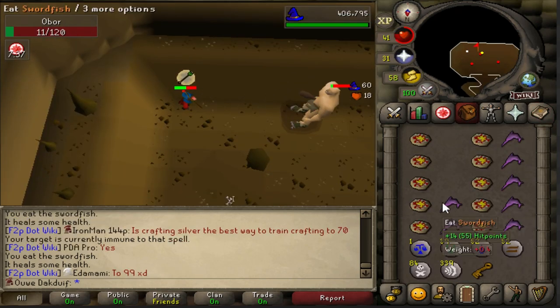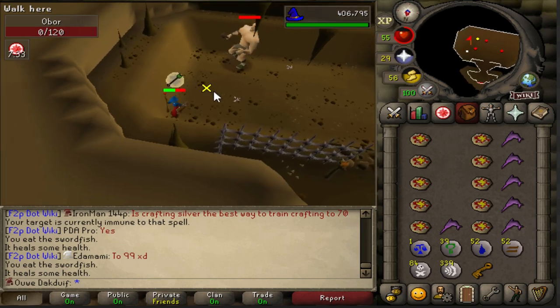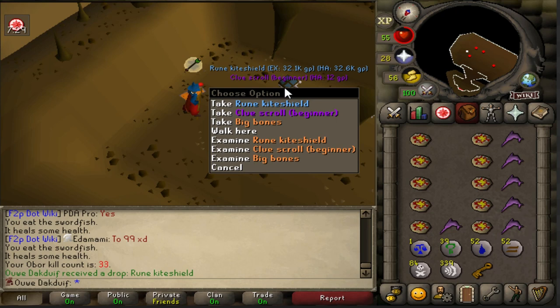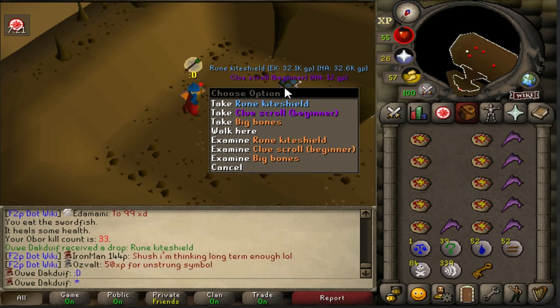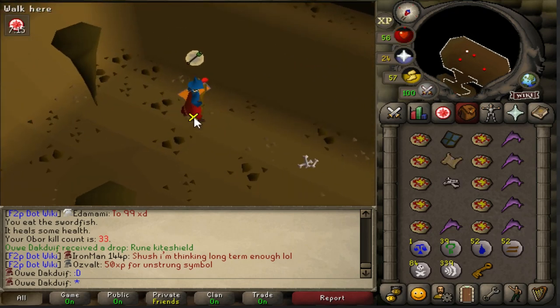What I do want to show you is that by using the snare method, you apparently increase your chances of getting a good item — because as you can see in this video, I got myself a rune kite shield. This is actually my third rune kite shield in only 32 Obor kills, so three rune kite shields in 32 kills — that is a little bit crazy.